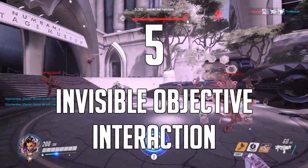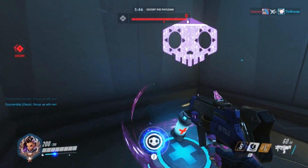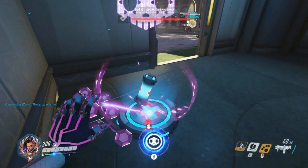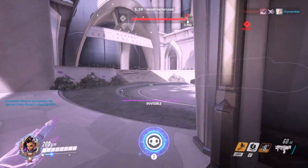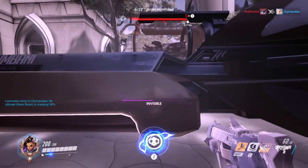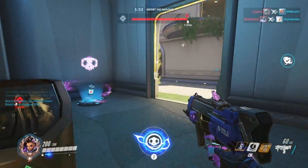Number 5. Push, capture, or contest objectives while in stealth. The clear benefit of this is that the enemy cannot identify where you are while you're doing so. They won't know where to shoot to push you back or eliminate you, forcing them — in the case of the cart — to either let it be pushed, be contested directly putting them in danger, or spray randomly, all of which are good outcomes for Sombra.